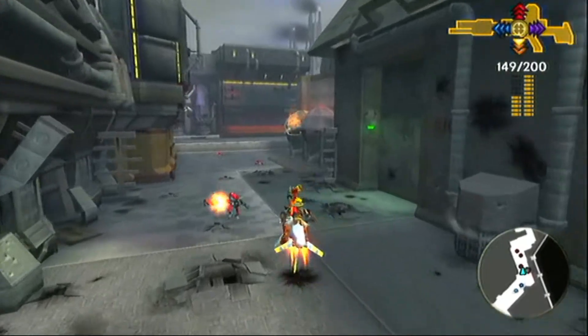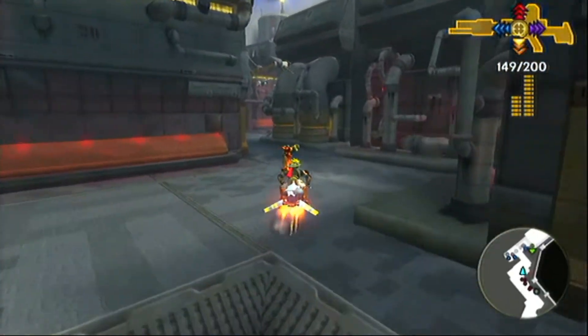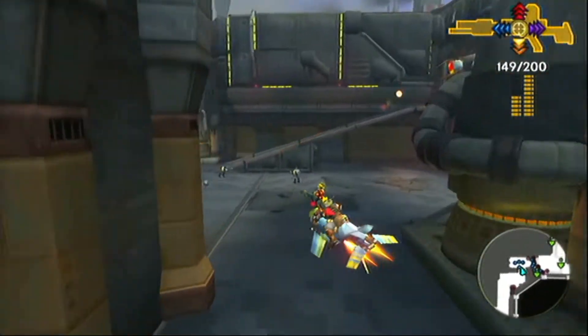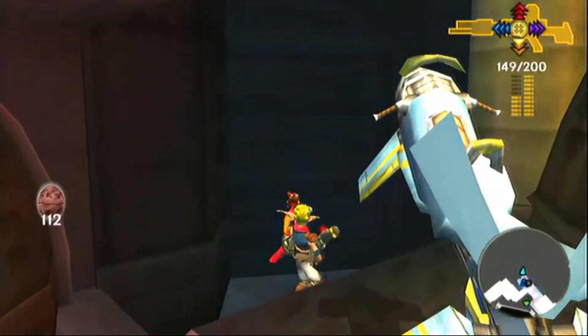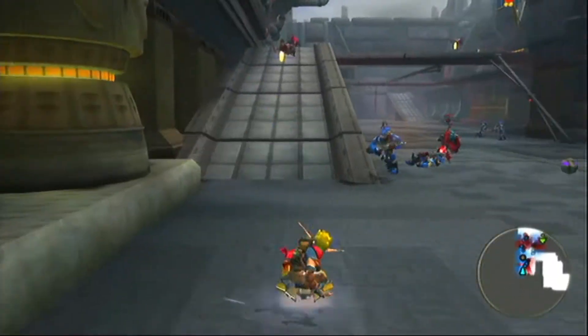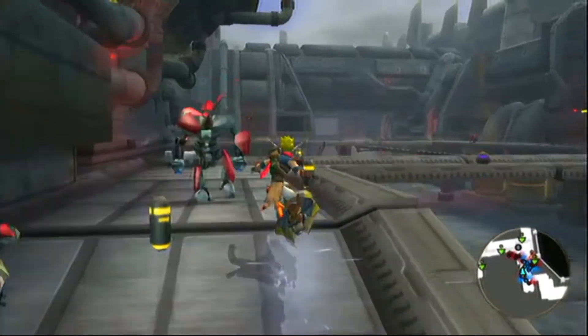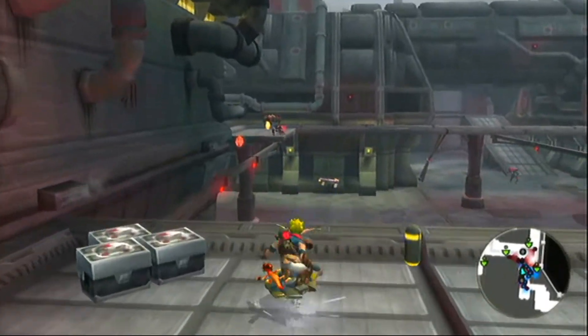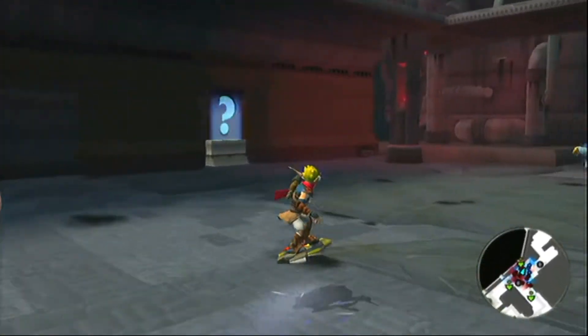First off, this is heading from the port into the industrial sector. I use Zoomer because I hate the robots at the beginning — there's too many of them. The first orb is off to the left in an alcove. You're going to need the jet board, go up this ramp, and there's a rail that you grind across for the 113th orb.